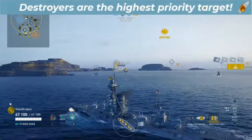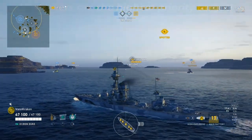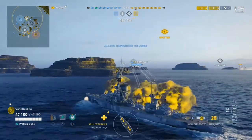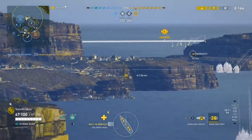Even in a battleship you want to shoot at destroyers closer than 12 kilometers or so, just because they are an extremely high priority target. On our third salvo, when the Farragut finally gets near the security of some island shelter, we blap him for our first kill.